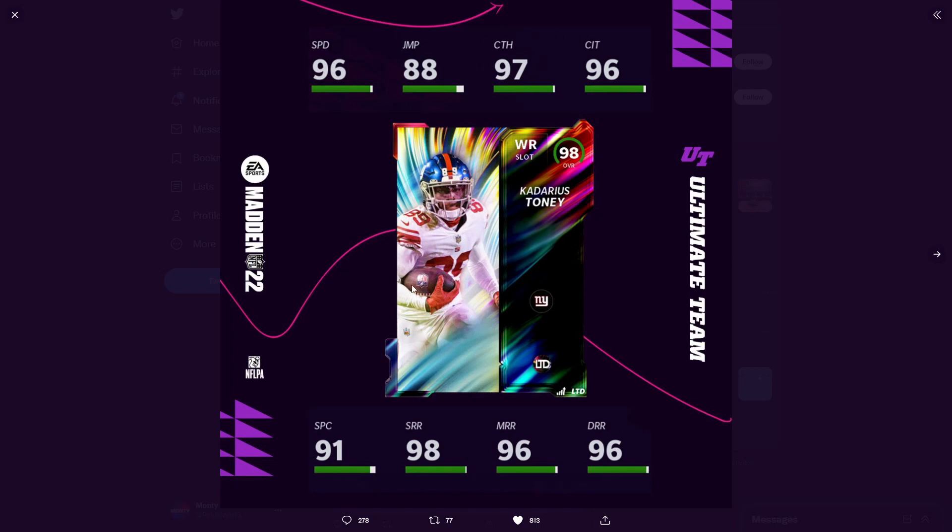Here's Kadarius Tony. I would love this card — he's just a little too expensive to be honest. 96 speed, 88 acceleration, 97 catching, 96 catching in traffic, 91 spectacular catch, 98 short route running, 96 mid route running, and a 96 deep route running. They did this card very well — this is a really, really good card.